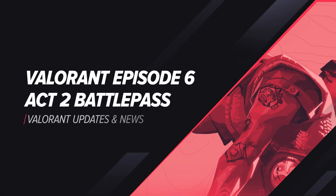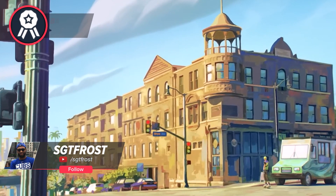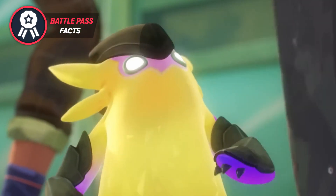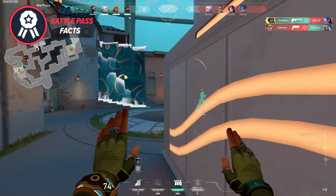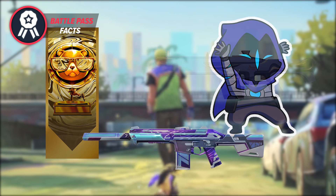In this video, we have our first look at the Episode 6 Act 2 Battle Pass. Let's not waste any more time and hop right into it. To start off the video, let's go over the Battle Pass facts as usual. Just like all other previous Battle Passes, this one will have free and paid content. This one will cost 1000 Valorant Points. The new content looks awesome and you will be able to start your new Act grind for unlocking rewards on March 7th when the new Act goes live.